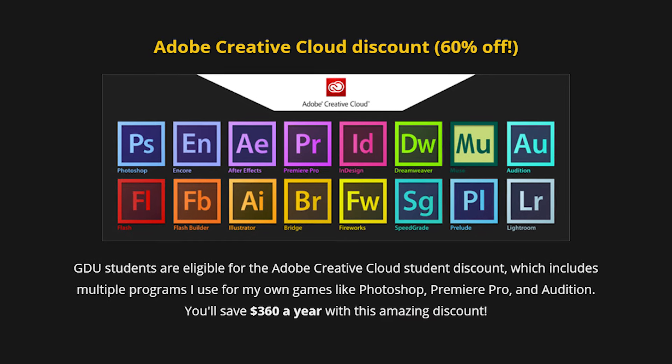If you enroll now, you can get some special bonuses before they run out. Perks include 8 free Steam keys, discounts on tons of valuable assets, and an exclusive student discount for Adobe Creative Cloud, which includes tools like Photoshop.